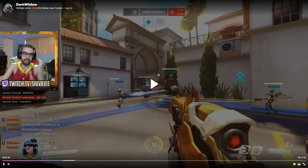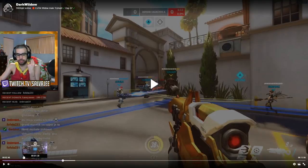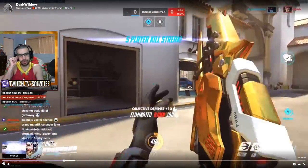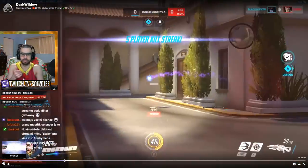By being on the high ground, you're creating space for your Mercy to fly to. She could have easily flown to you for healing, then flown back to the Reinhardt. If the enemy Reinhardt is going to Earth Shatter and Mercy has good awareness, she'll fly back to the high ground to you. Sometimes playing Widowmaker is also about playing around your Mercy — you want to protect her a lot. In Overwatch League they do that a lot. He calls out that the Zarya is low health, which is really good.